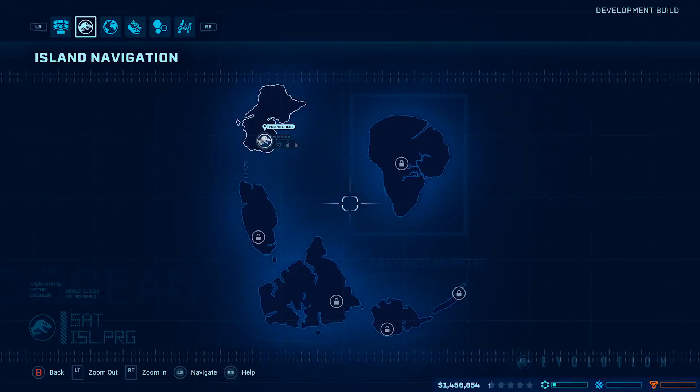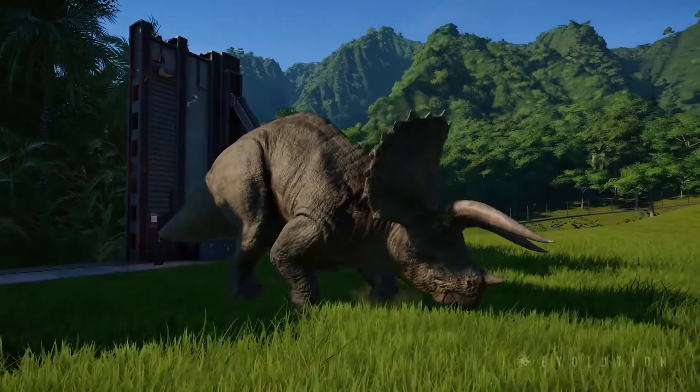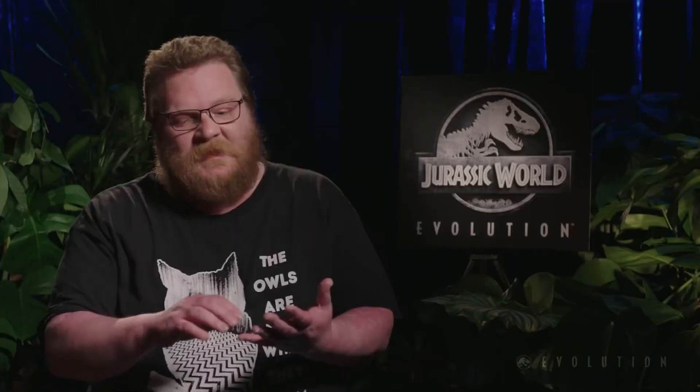We're going to offer players a sandbox mode so they're able to take control of Isla Nublar, which you'll recognise from the films — a big open space and a blank canvas for them to build whatever park they like. Cash isn't a restriction, but we do encourage you to play through the career mode as well, as that unlocks the dinosaurs, buildings, and all the other aspects you can then use in the sandbox on Isla Nublar.